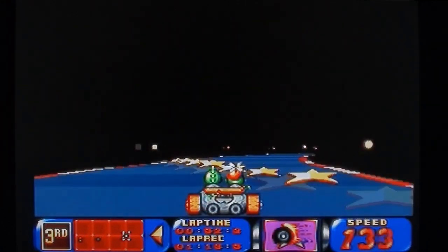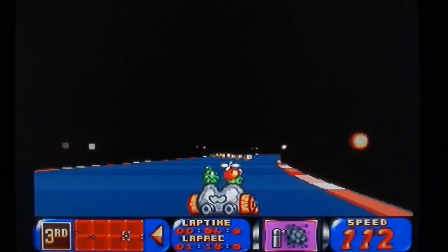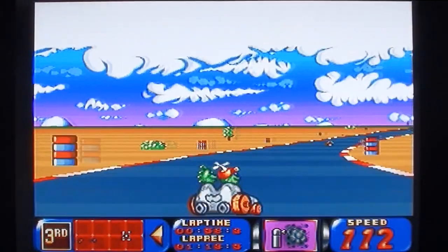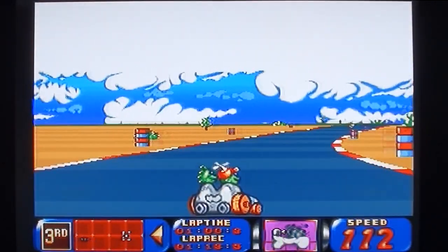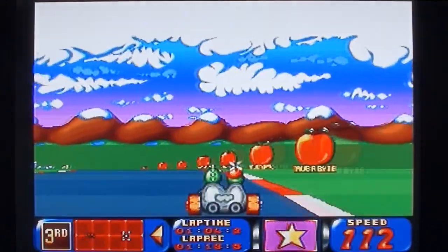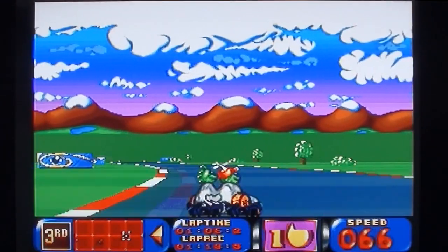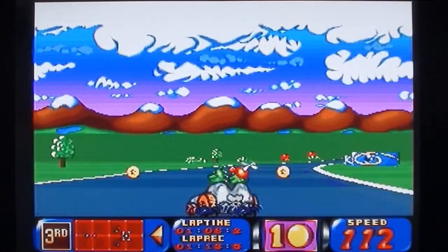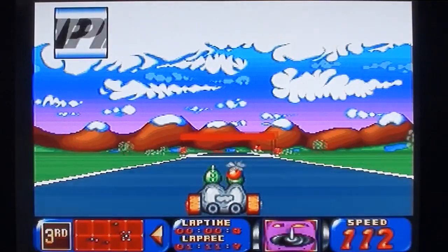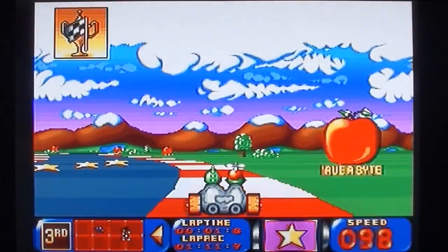I've kind of run out of things to say actually. The track's exactly the same, as far as I can tell. There are other tracks that you can select at the start, but here we are doing what I assumed to be a second race and it's exactly the same. So that's kind of pointless. If the layout is different, it's completely irrelevant because the scenery is exactly the same.